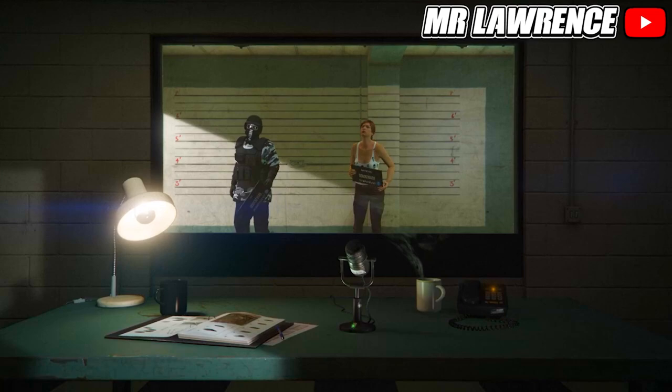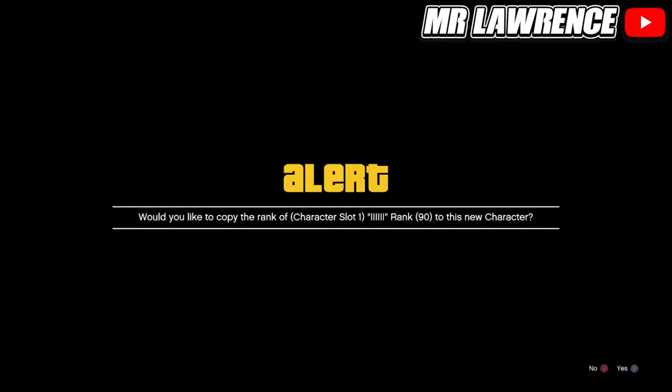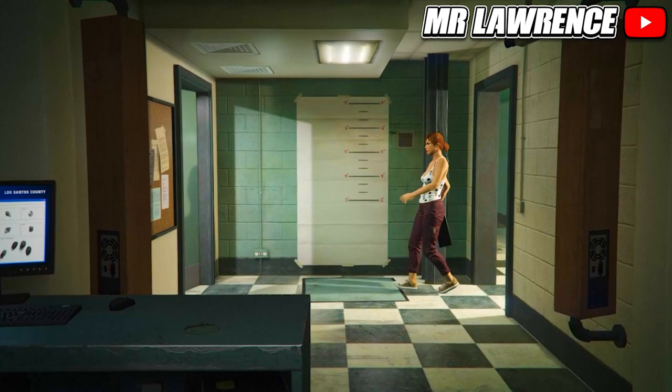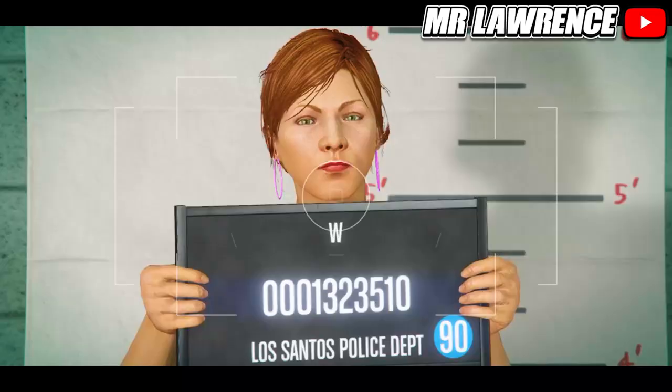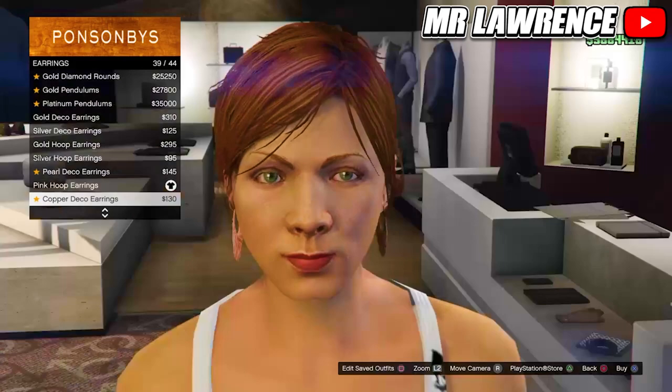Your first character has to be a male and your second character has to be a female, otherwise it won't work. If you are making a new female second character, copy the rank from your main character. Then just load into online and make your way over to any clothing store. If they don't appear, just find a new session and they will appear.